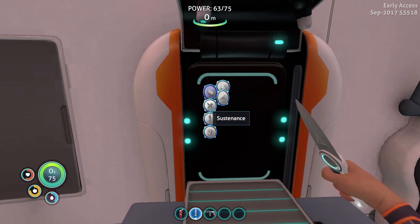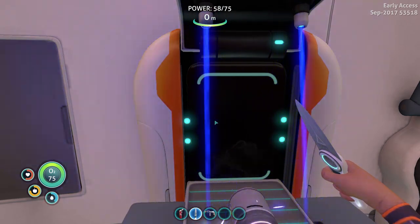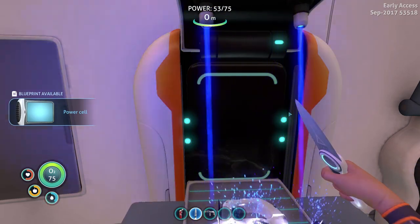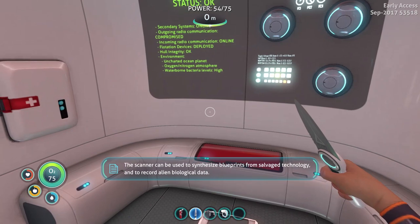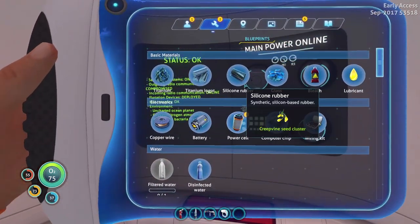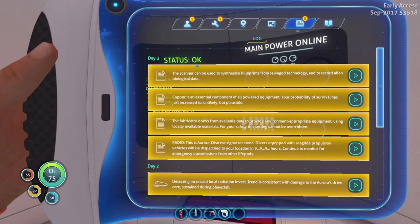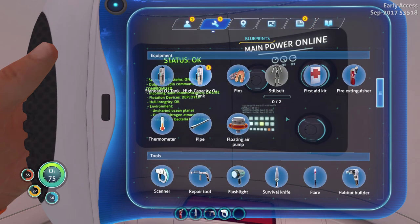Scanner — we've got to make the battery first, silly me. There's a battery, tools, scanner — alright. We unlock the power cell — I see what's going on, I'm picking up what they're putting down. I like this. Did we unlock anything else? Stillsuit — ingredients unknown, zero out of two.